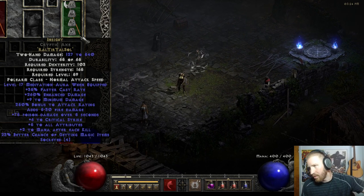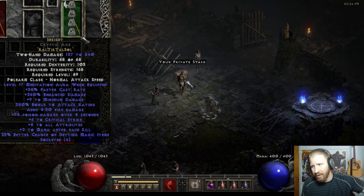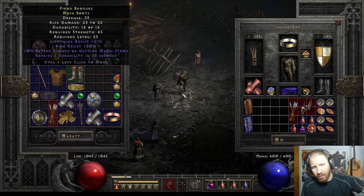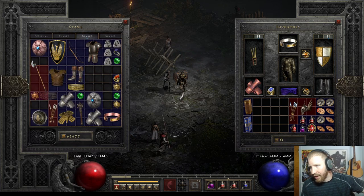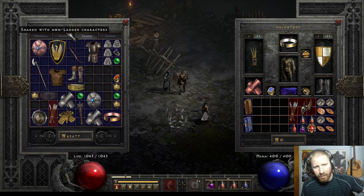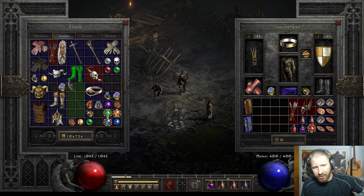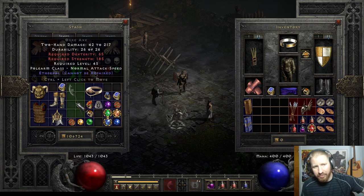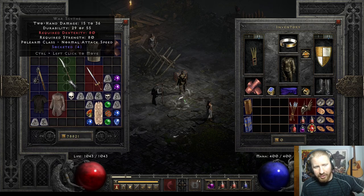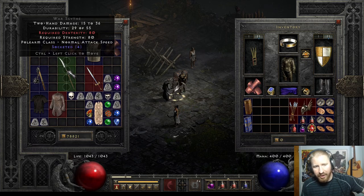I had the inventory up the whole time — my bad, you couldn't see what I was pointing at. I was showing the poleaxe, the Cryptic Axe which can only roll three sockets max, and the Giant Thresher elite version which attacks very fast. It has high requirements but it's very nice.